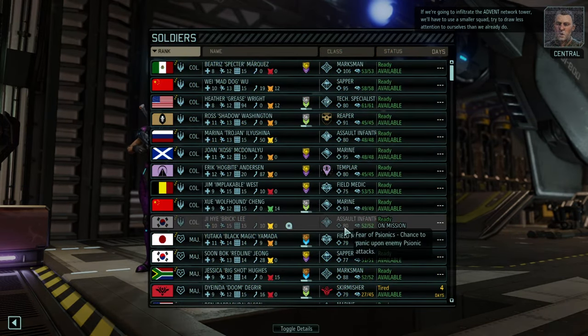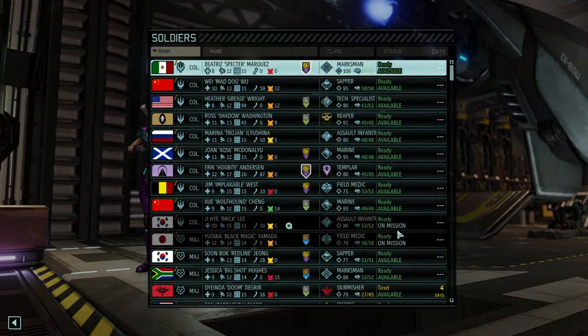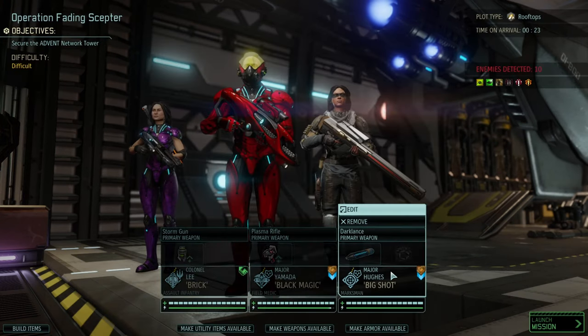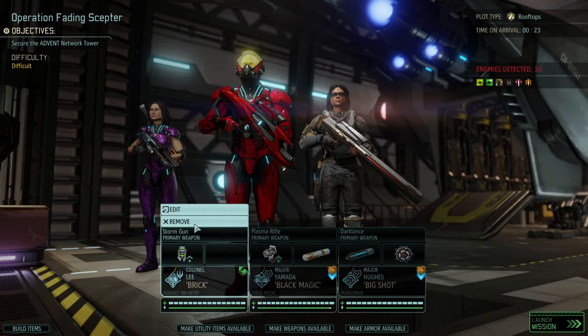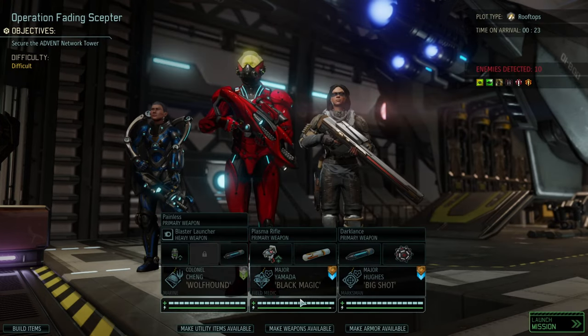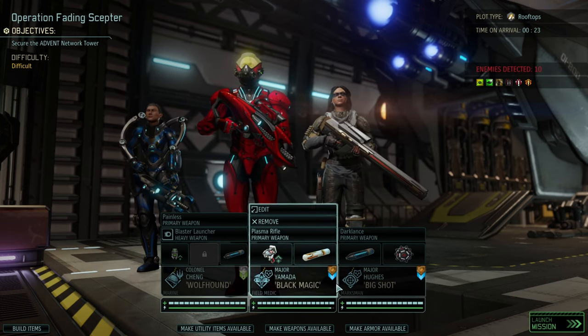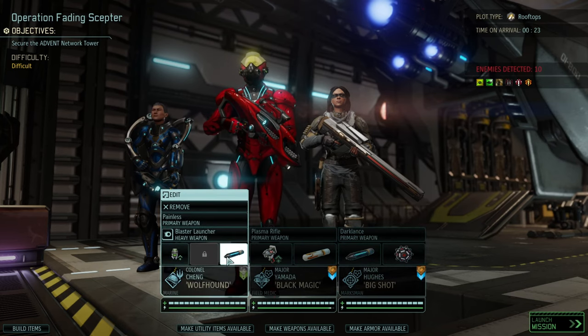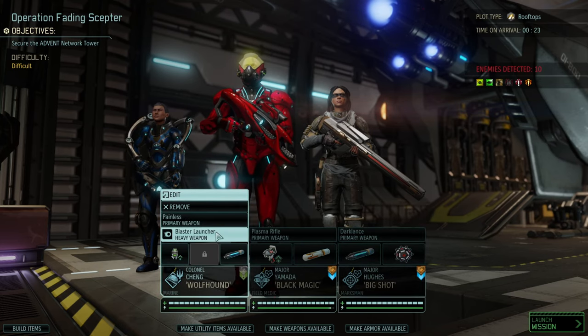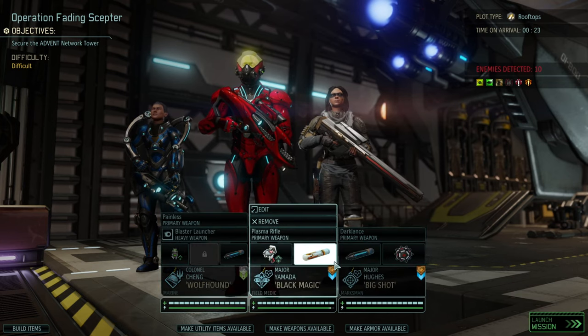The smaller squad will contain a field medic, a marksman, and I think I want to have a marine - there we go. I'll even use a couple of majors just to leave all of the colonels up and running. Got some blue screen rounds just in case, some explosives, heavy blaster weapons, and overall decent weapons.